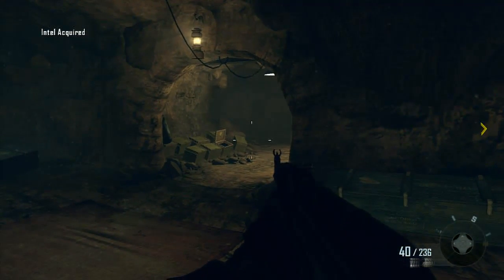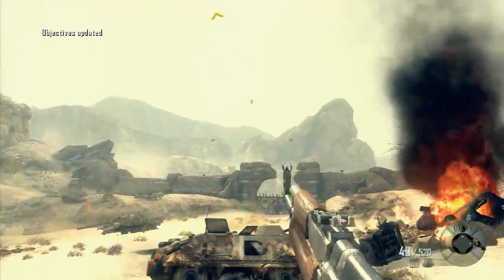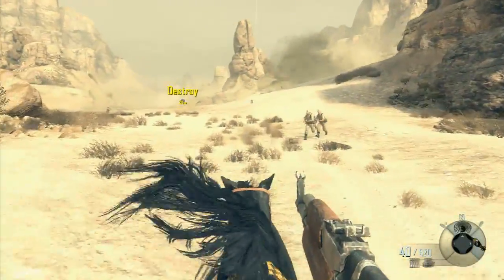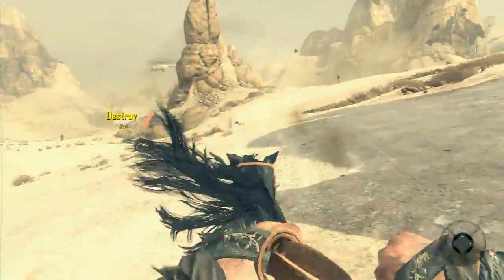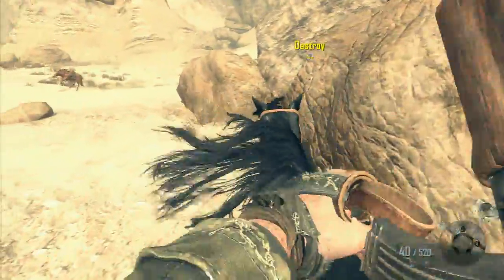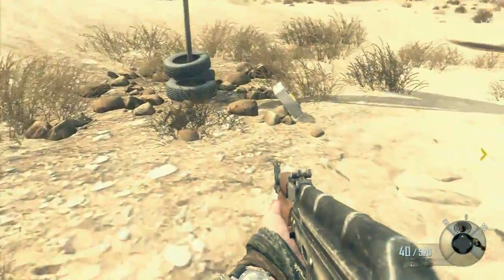Number two is pretty much in the very middle. There's the base you start at, and you see this kind of pointy stone arch. There's a flag on its left side where there's also an ammo crate — you might look around, but it's just right there leaning against some rocks. That's number two.